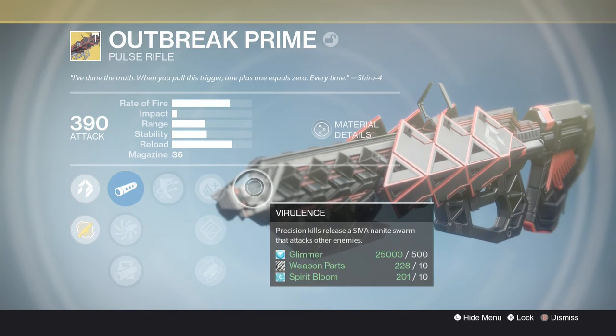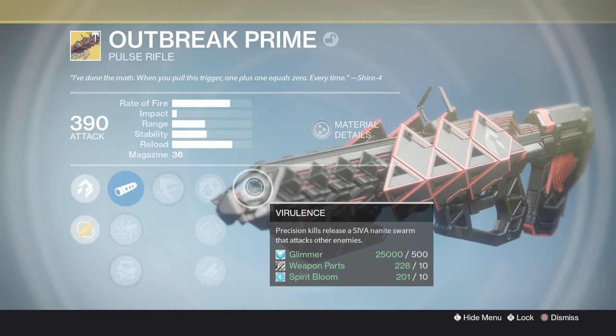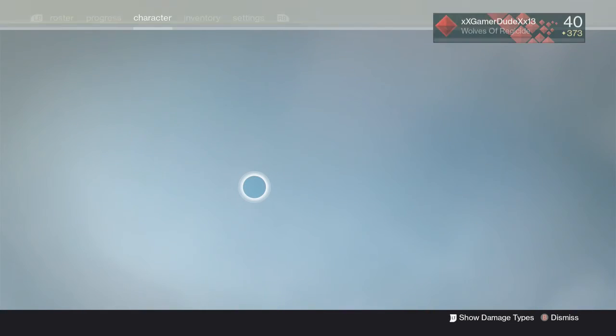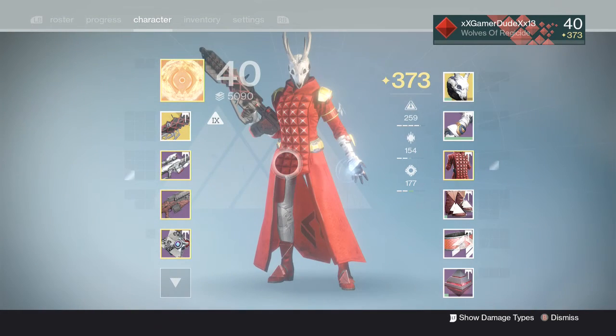The middle three perks are Lightweight, Hand-Loaded, and Fitted Stock. The big perk here is Furlens — precision kills release a Siva Nanite Swarm that attacks other enemies. This weapon is pretty much a must-have in PvE or PvP.